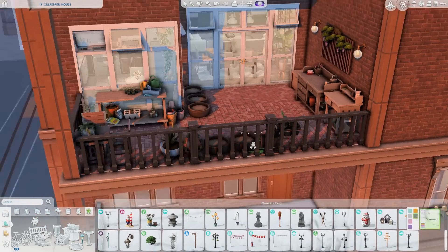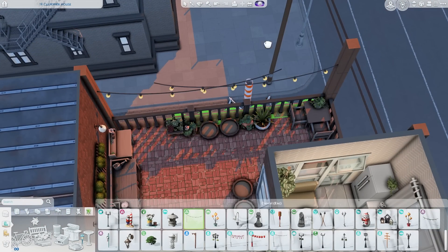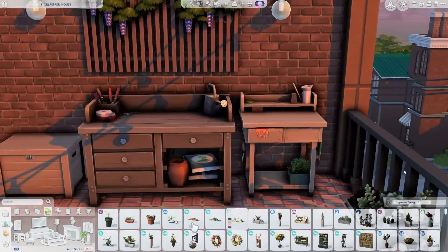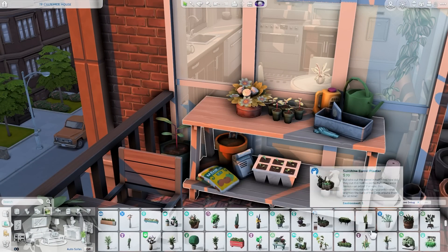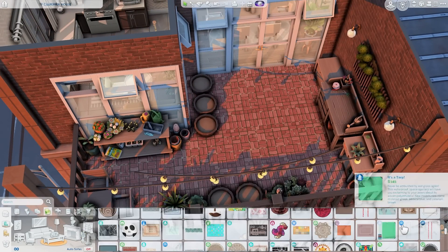I also hung up some string lights and added a few more decorations to the side table by the windows. That's basically it for the whole apartment — just adding those final few details. I hope you guys have enjoyed this one, and definitely look forward to one coming out with the basement items because that will be coming out pretty soon. As always, thank you guys so much for watching. Please leave any comments or suggestions, and I'll talk to you guys soon. Bye!